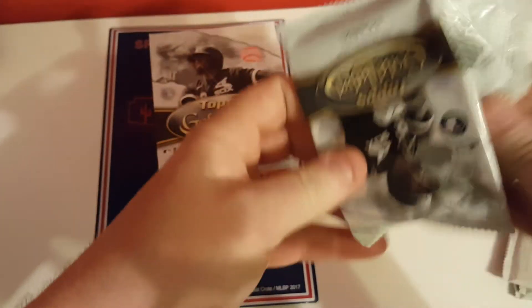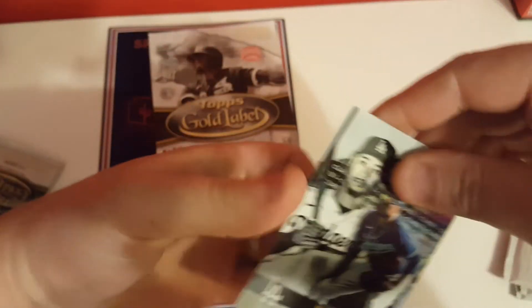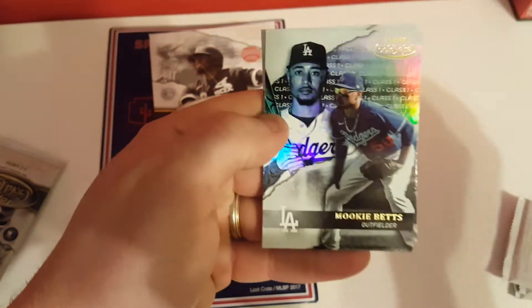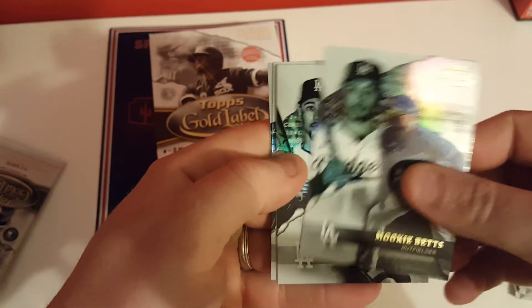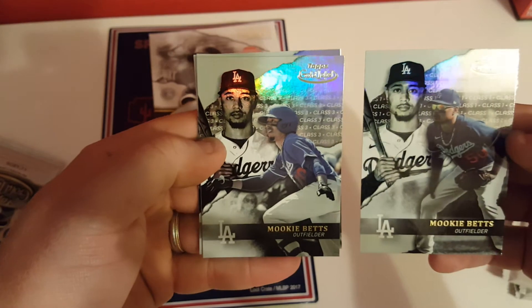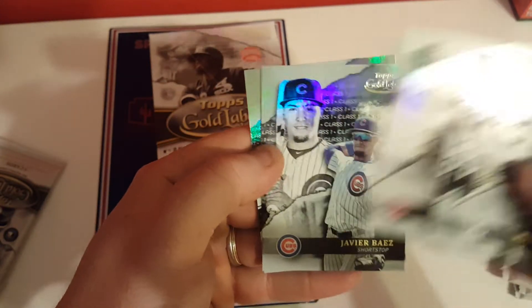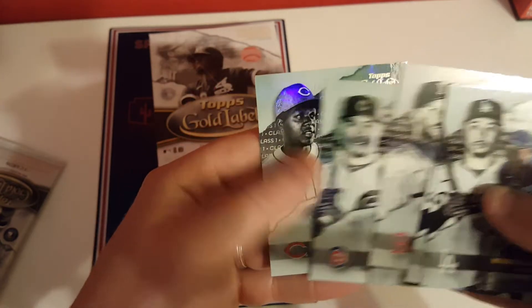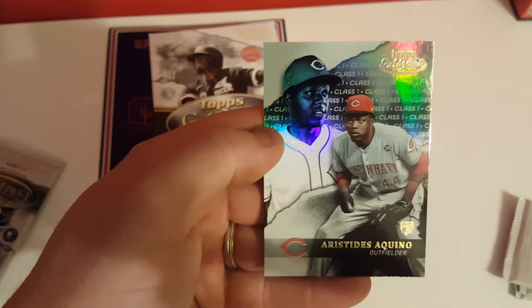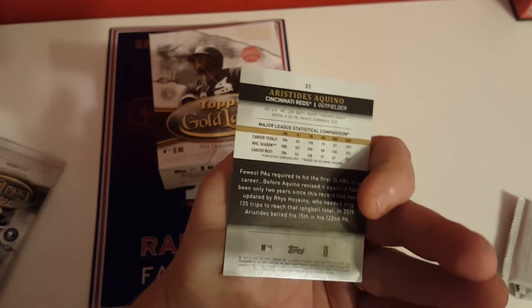We're looking for Luis Robert and Randy Arozarena — he hit another home run today. If you bang this pack you can hear it's metal. There's a Mookie class one — same pack, Mookie class three. Class two Chris Sale, Javi class one, and the first rookie card is a Keno class one.